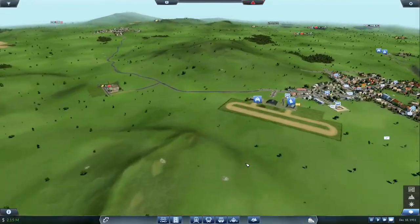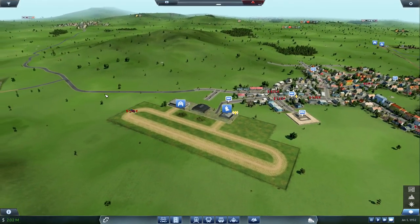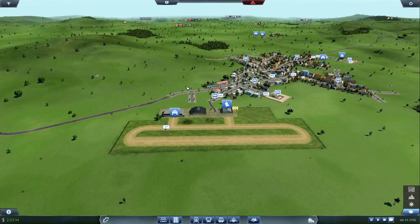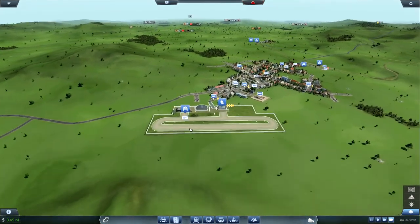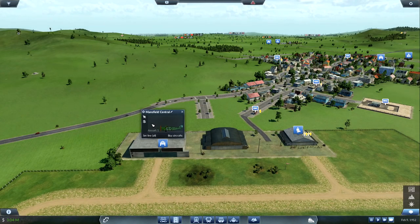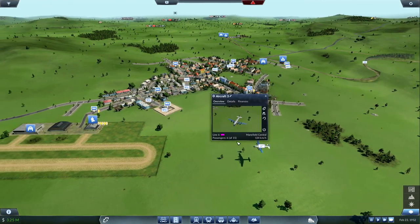Here we go — 29 people waiting over here! Holy shit. Where's the DC-4? A Super Constellation! We might be able to sell all these planes and just put a Super Constellation in. Let's do that — let's send him home and sell him. Get rid of all of them and just use one Super Constellation that can carry everybody. So you get sold. We'll wait for everybody to fly in. Here's the DC-4, holds 15. Holds 6.